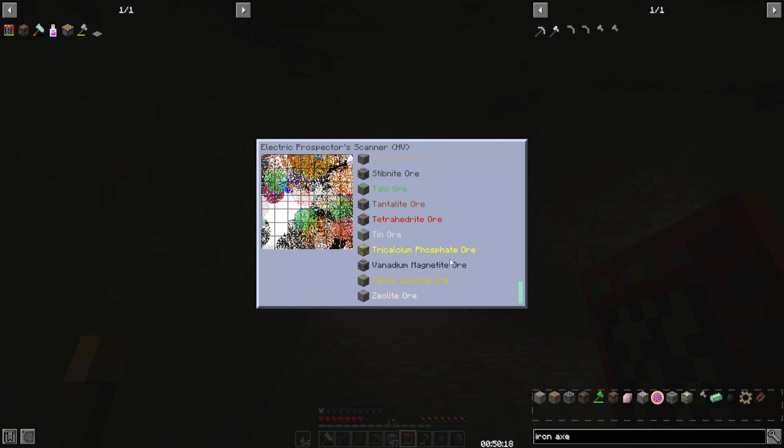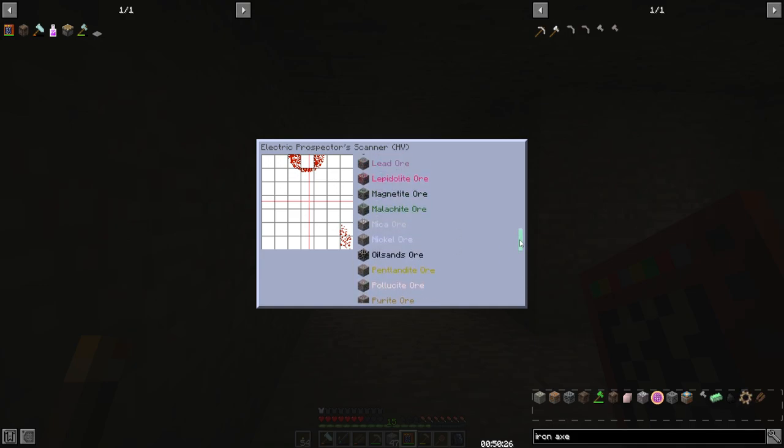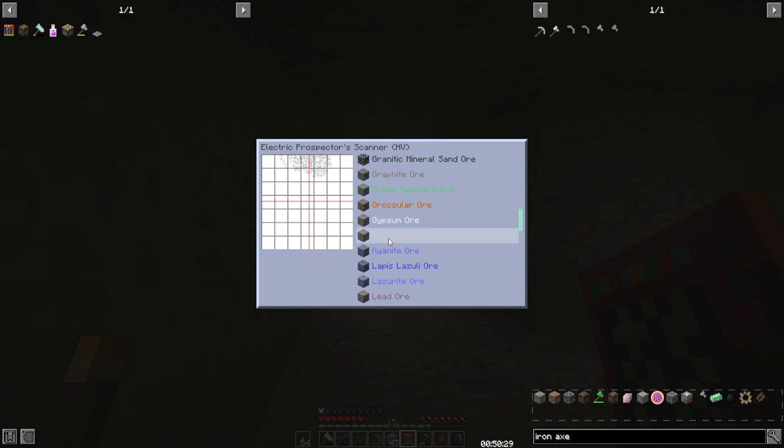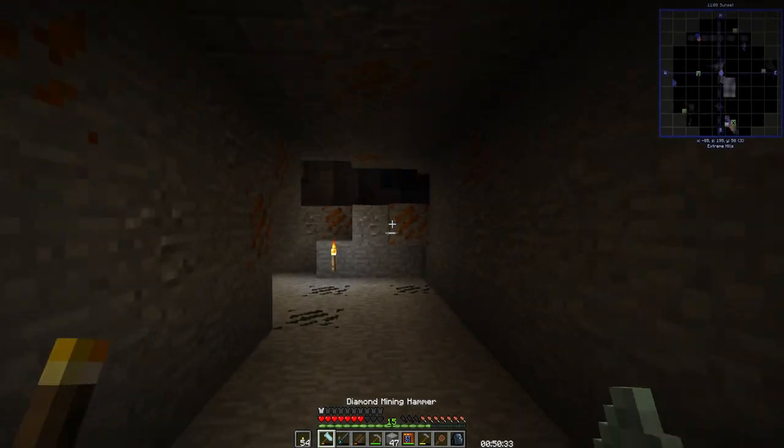Let's check the scanner. I'd like to start looking for some copper and it looks like it's going to be to our north. Iron is to our north as well — looks like we might be able to possibly mine them together. That'll be nice.